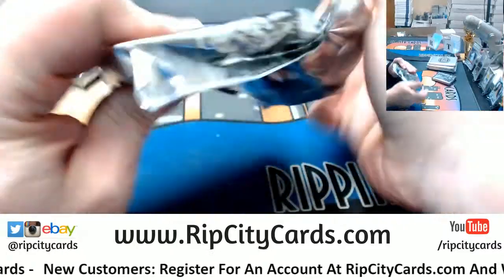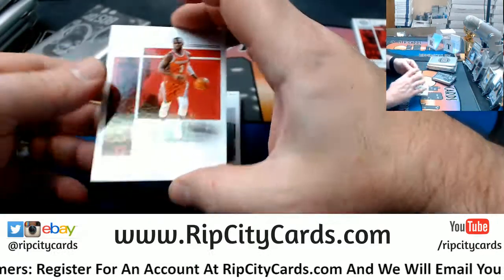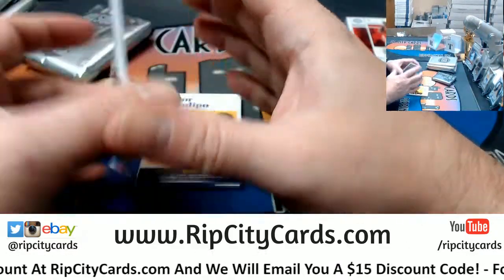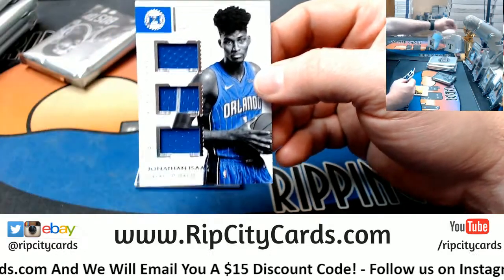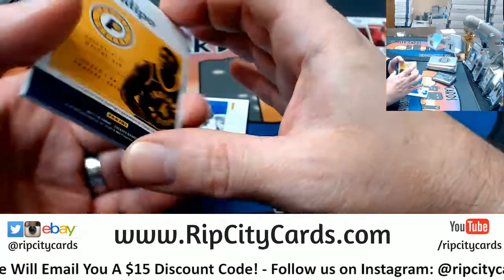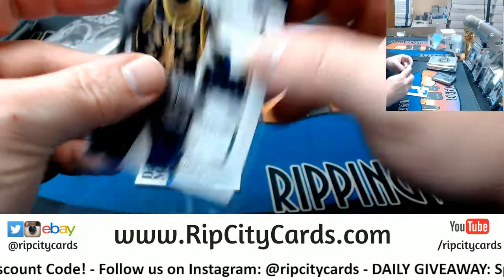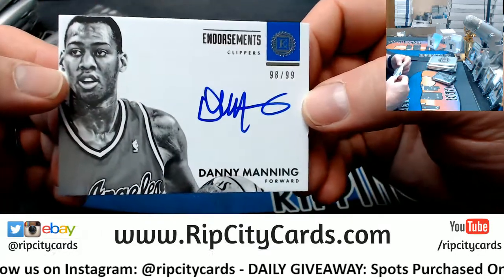Still looking for the Harden, still looking for the Harden. Got a Chris Paul to 99 for the Rockets. Got a Jonathan Isaac to 99 for the Magic. Got an OG Anunoby triple to 99 for the Pacers. And we got a Danny Manning to 99 for the Clippers.